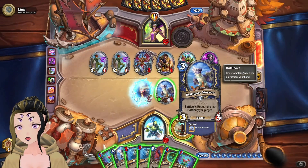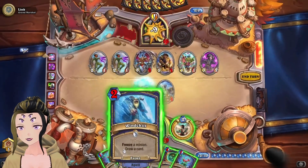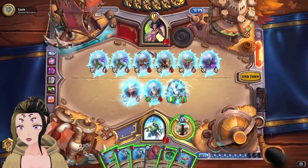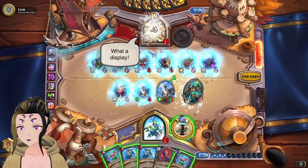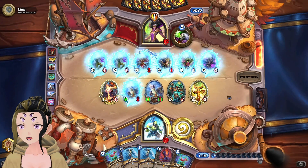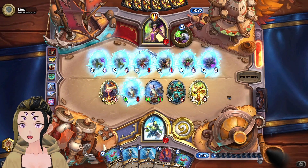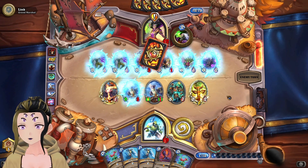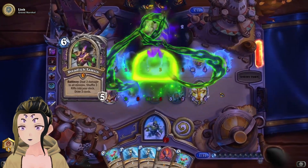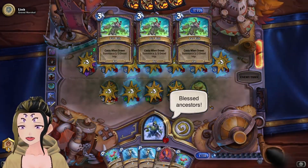We can keep everything frozen for another turn, or just play N'Zoth here, but keeping everything frozen will win us the game so we might as well do that. I'm assuming they probably have a Sol'rend in hand, unless that was one of the cards cut for Altar of Fire. They're going to try to kill the Macaw — at least they're clearing up some of our board for N'Zoth.